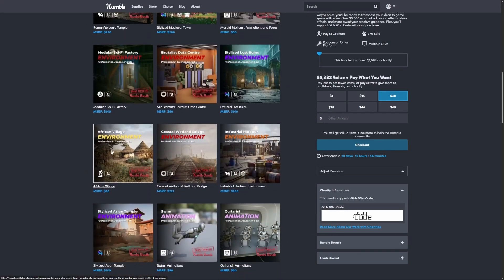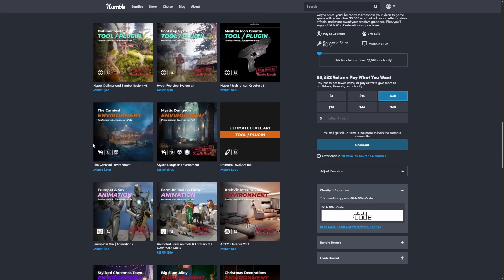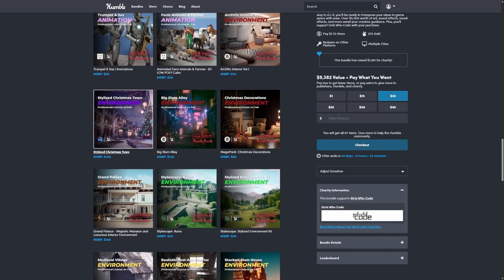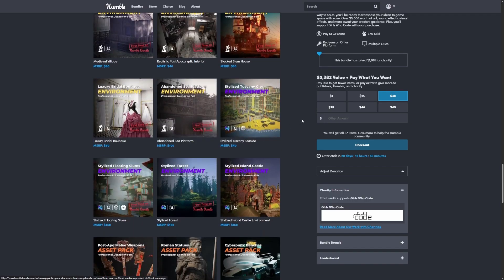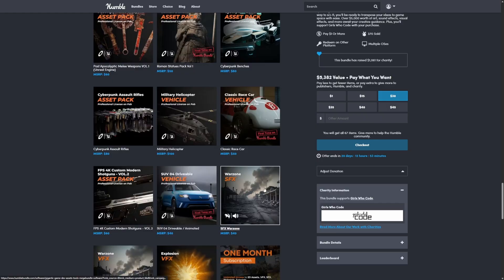You get a ton of graphic packs. A lot of you might already have some of these from previous bundles, but you do get a ton of new ones — a lot of them are first time on Humble Bundle. If you don't buy from Liardis directly, this Humble Bundle is definitely for you.